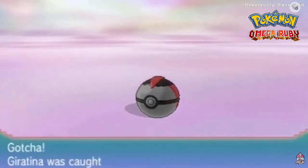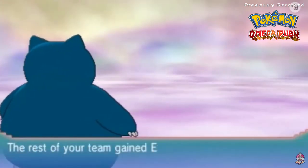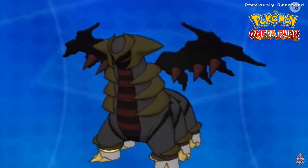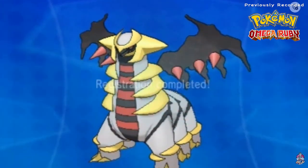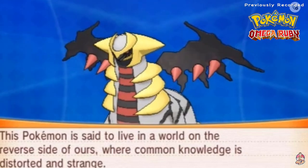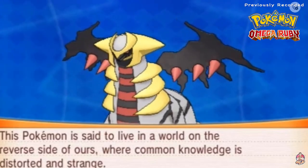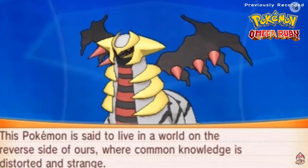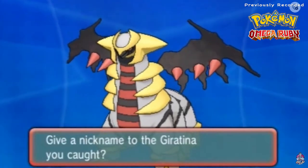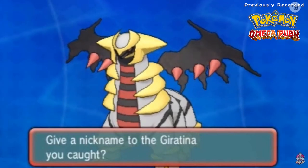We caught him! We caught ourselves the last of the Sinnoh Pokemon legends - Giratina. Giratina, the Renegade Pokemon, altered form - it is both ghost and dragon type, 14 feet, 1,653 pounds of pure evil. It is said to live in a world on the reverse side of ours where common knowledge is distorted. Remember Pokemon Platinum - that was a fun situation with Cyrus. Since the internet is off I'll go off-screen to the Pokemon Center.